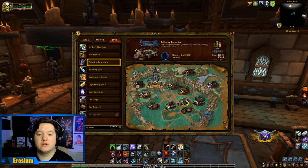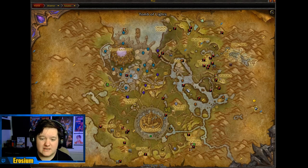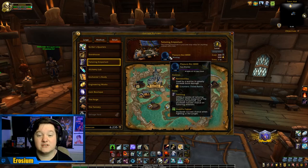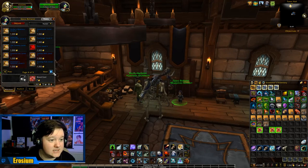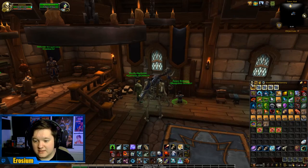For your tailoring building, you want a follower called the Pleasure Bot 8000 — this is the easiest follower to get, in my opinion. Go over to Talador, on this island just here. I actually have a video called 'How to Get the Pleasure Bot 8000.' There's a quest where you kill a bunch of eels on the lake, hand the zappers into the gnome, and the gnome activates a quest where the robot says 'I want to work for you.' Done. Then come back, and supposing the tailoring building is level two at least, you can put the follower in there to increase your efficiency.